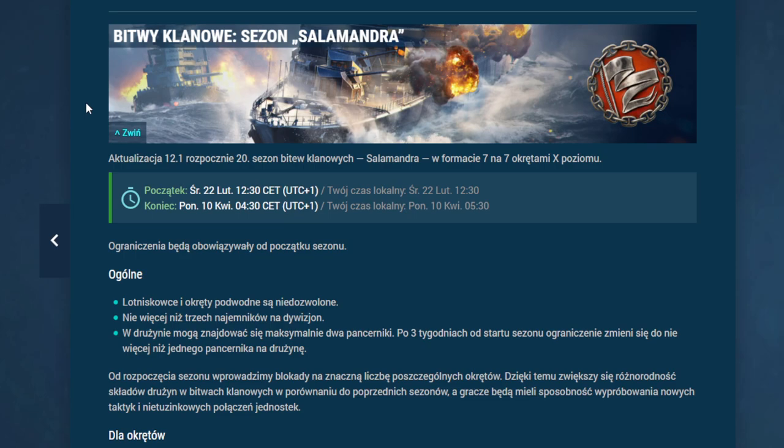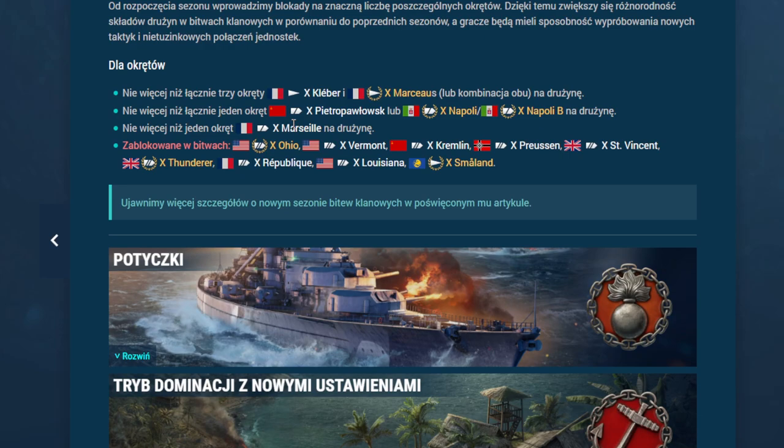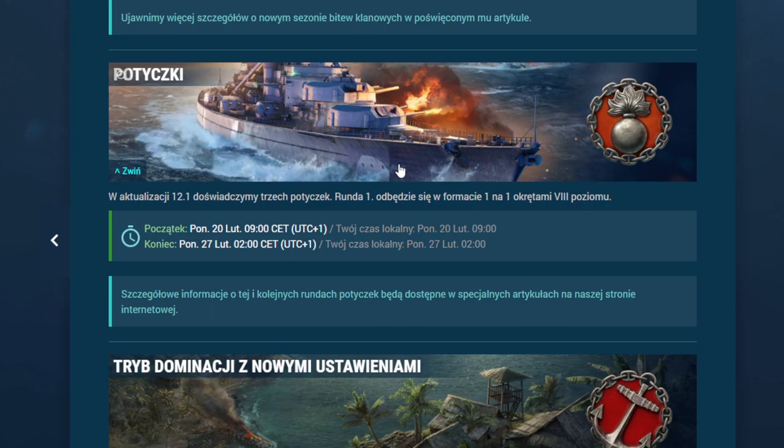Bitwy klanowe — zobaczcie listę zablokowanych okrętów: Ohio, Vermont, Kreml, Prusen, San Vincent, Thunder, Republika, Louisiana i Smaland. Całkiem pokaźna lista pancerników. Montana — nie ma, Yamato — też nie ma, także wybór się skurczył. Nie więcej niż łącznie trzy okręty: Kleber, Marceau lub kombinacja. Nie więcej niż jeden okręt: Pietropawłowsk lub Napoli na drużynę. I nie więcej niż jedna Marsylia. Oczywiście nie ma tutaj niezwykle zbalansowanych okrętów podwodnych plus całkiem dobrze zbalansowanych lotniskowców — ciekawe dlaczego WG wsadziło tyle pracy w te projekty, a teraz nie wpuszcza ich do trybu zorganizowanego.